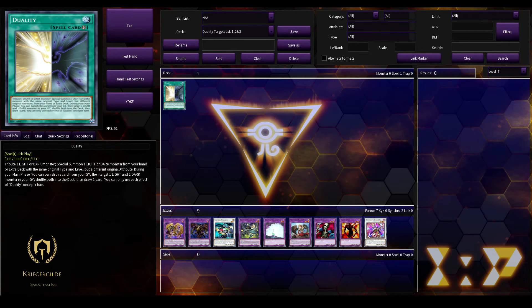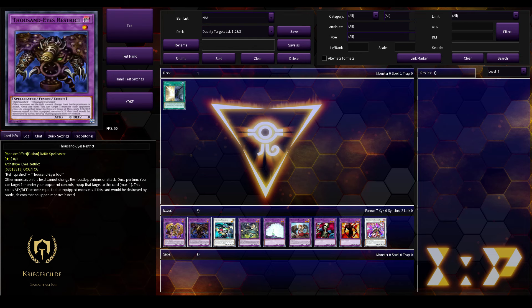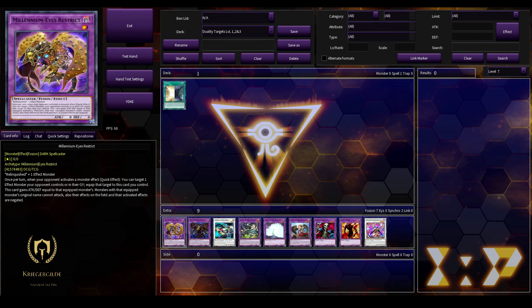For the level 1, 2, and 3 monsters, we don't have that many possible options. Probably the best two options for Duality for level 1 Fusion are the Millennium Ice Restrict and the Thousand Ice Restrict. Very easy to achieve via the Effect Wailer, because Effect Wailer is a Light Spellcaster, and you can easily cheat out those two.